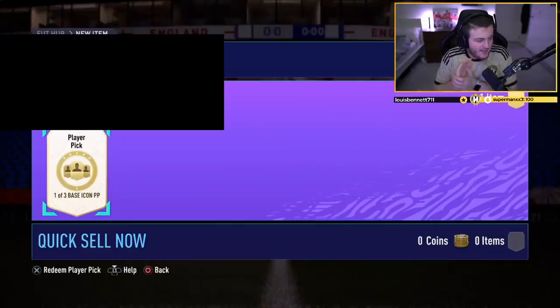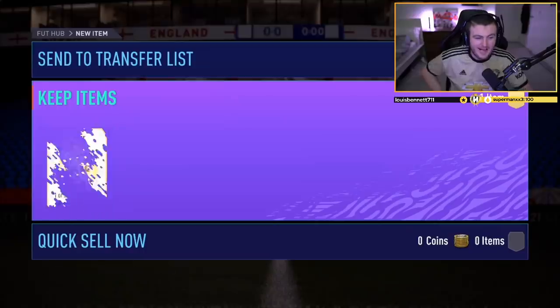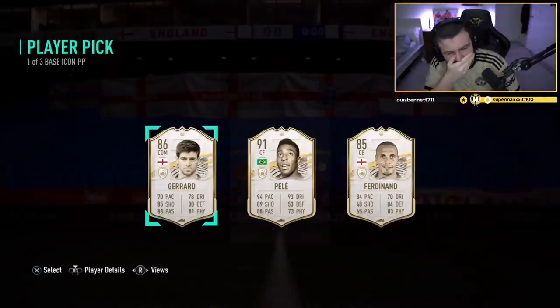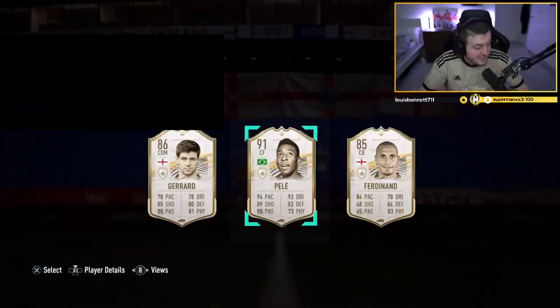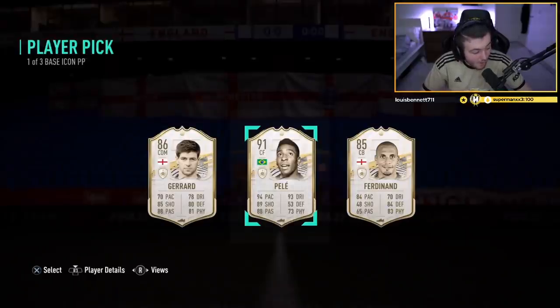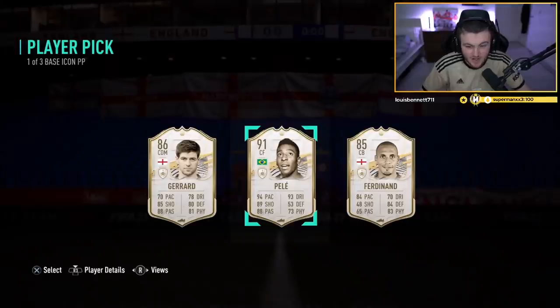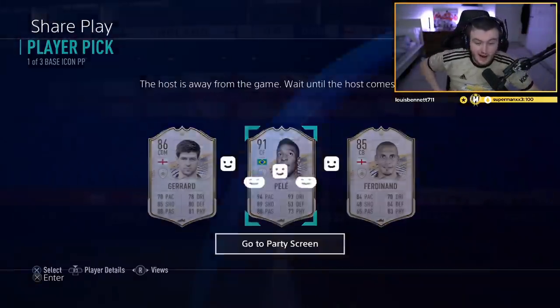We have a base icon player pick. The last one had Cruyff, Koeman, Puskas — we're looking to beat it with this one. These are absolutely insane, like you can't — these player picks are absolutely mental. I feel like these are guaranteed at least one insane card, and we got two there in Ferdinand and Pele. Obviously Pele is the choice for this pack. These base icon player picks are absolutely unmatched.